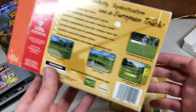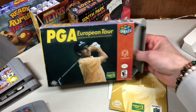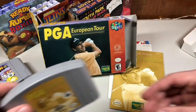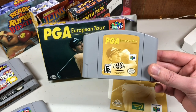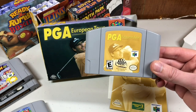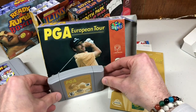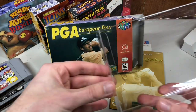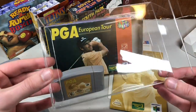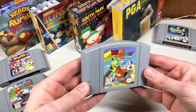The second rarest complete-in-box N64 sports game is NBA in the Zone 2000, and the rarest is Super Bowling — easily a top-five holy grail, with cart-only going for around $150. I'm super happy to have PGA European Tour and I'm going to put it in a protective case to keep it safe.